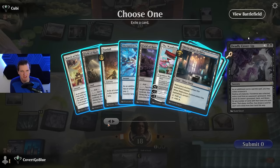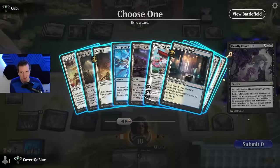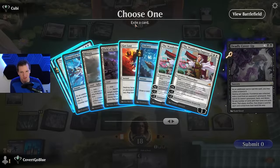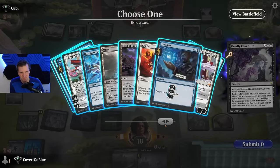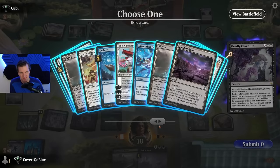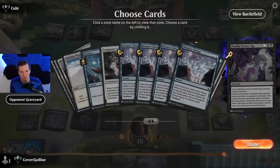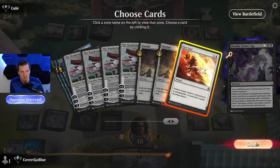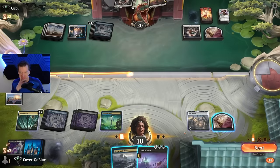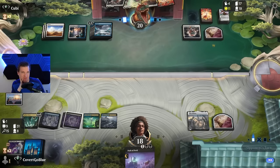I should have been taking notes on what they have four of — it could be an Archive. I know they have Get Lost, Deduce — I think there's at least another Deduce, but we want them to cast those. Take the Get Lost; I know there's a Field of Ruin. It's very interesting. We get that now — win cons? There's a Jace we can potentially stay ahead of. That's it, that's all they have.